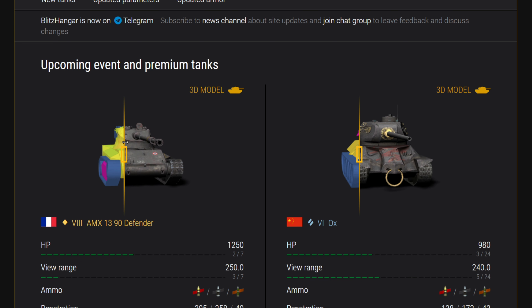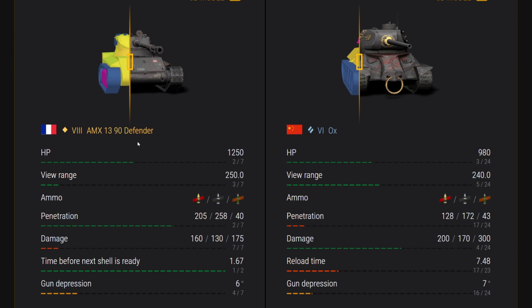Then we had the Mark 1 Defender, which is the British medium tank. So now we get the French light tank here. I'll be interested to see the difference, because this was already obviously an auto loader. Doesn't look like we have much armor on it — 250 spotting range, decent pen at 205, very low damage. But if this comes out as an auto loader, you've got your burst damage there, and six degrees of gun depression.